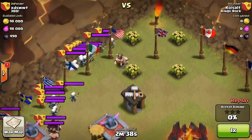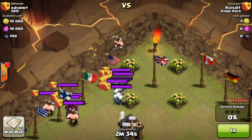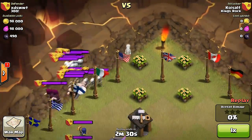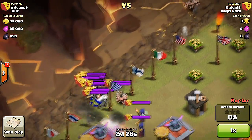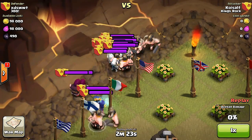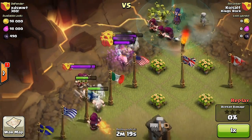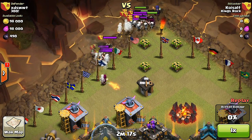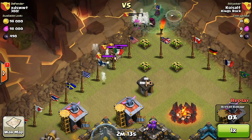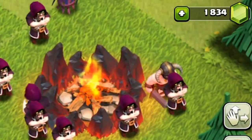Barbarians are a really good troop. A lot of players use them for farming and for trophy pushing. If you're using Barch, these guys can be used as little tanks where they pull archer fire and mortar shots. They're good for distracting weapons so your goblins can get in, and they still do a good job if you're trophy pushing for 50% victories.